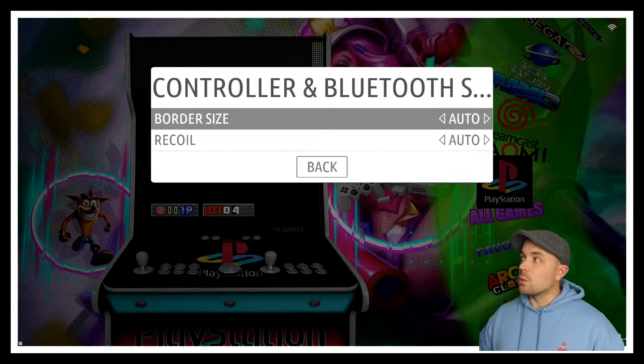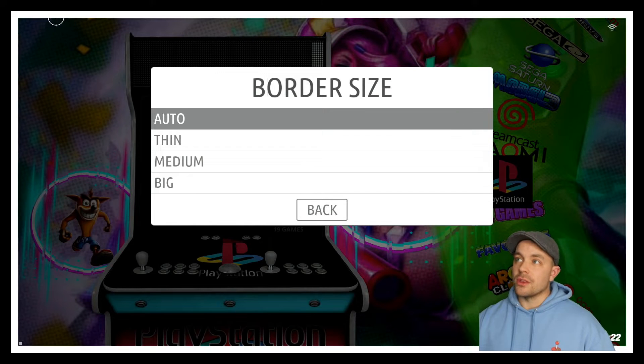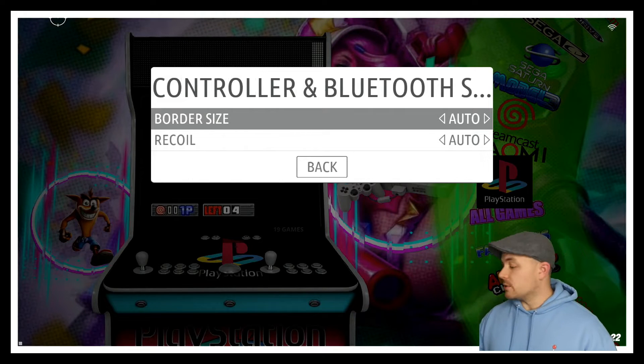The first option is border size - that's going to be the white border that you see on the edge of your screen. You can actually change the settings on this to thin, medium, or big. I'm fine with it just how it is right here; it really doesn't bother me at all. But if you want it thinner you can certainly do that by adjusting the border size.